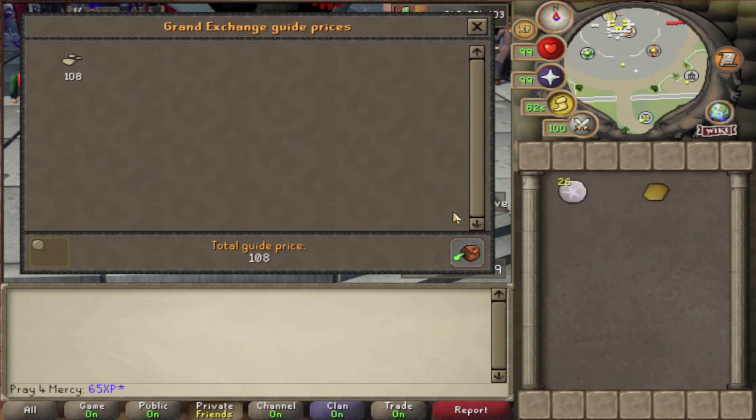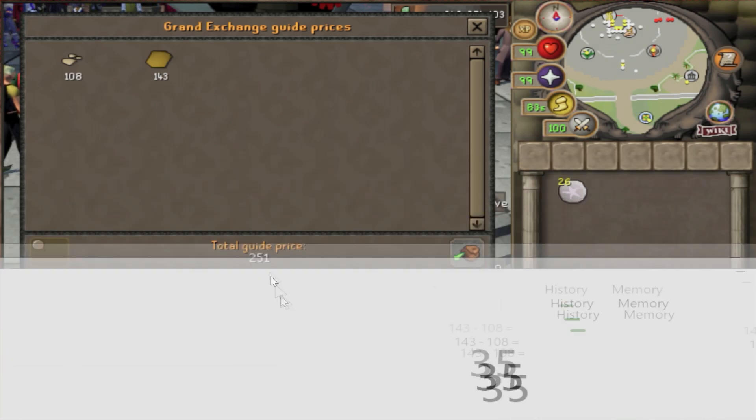In my inventory we've got a normal clay versus a soft clay. The normal clay is worth 108 gp and the soft clay is 143 gp as of this video. Once you deduct that and make it into a soft clay using the Humidify spell, you get 35 gp in profit.